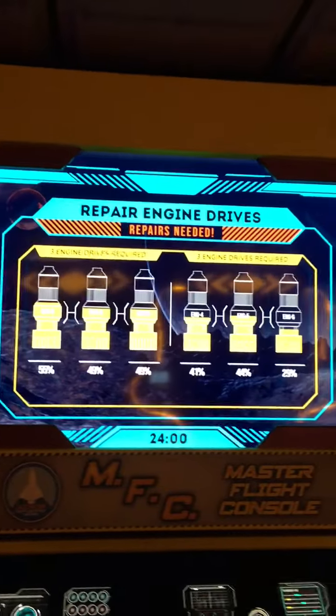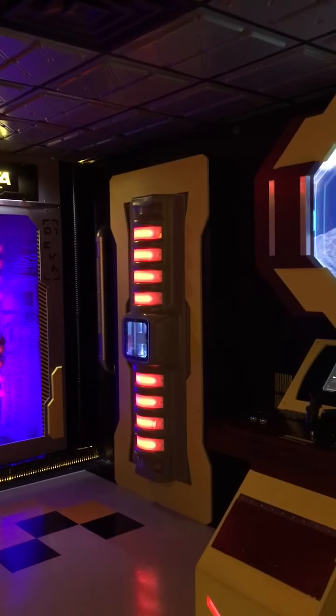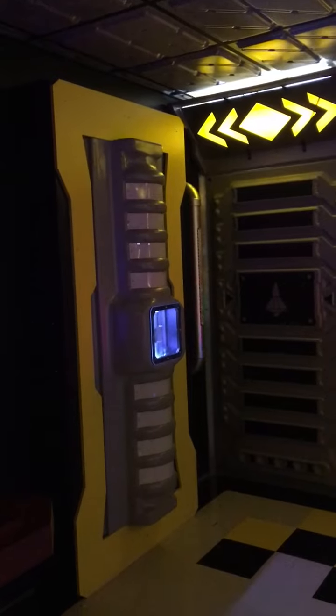After you scan the cards, it comes up to 'repairs needed' on the TV here. There are two buttons — one on the engine console, one on the artifact console. The artifact console in ours causes the gears on the left-hand engine to rotate. The button on the engine console makes the gears turn on the right-hand engine.